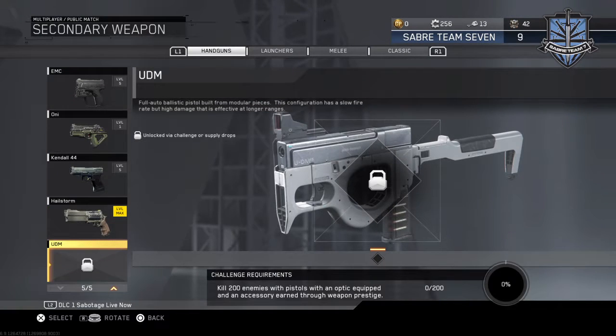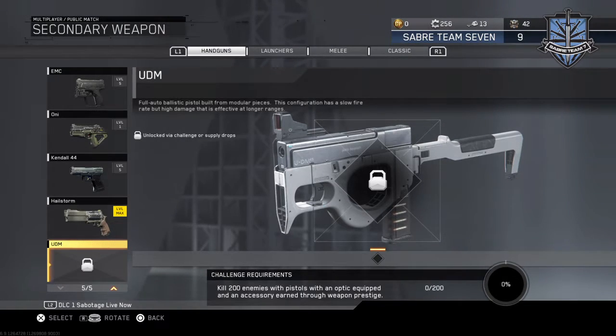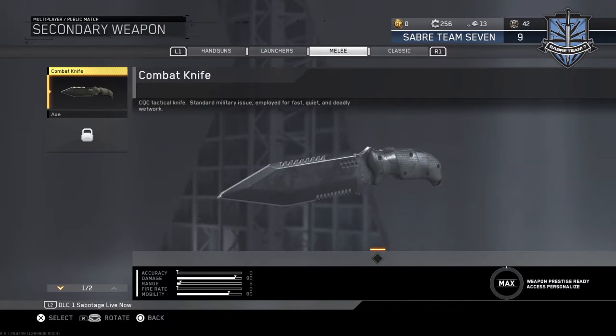There's one more gun I'm going to show you called the UDM — it's a handgun. There are only two ways to get it: through a challenge, which you can see right below, or out of a supply drop. The RVN can only be obtained through your season pass or out of supply drops.